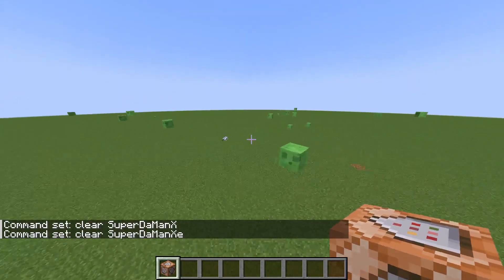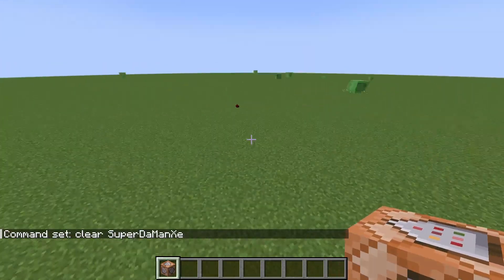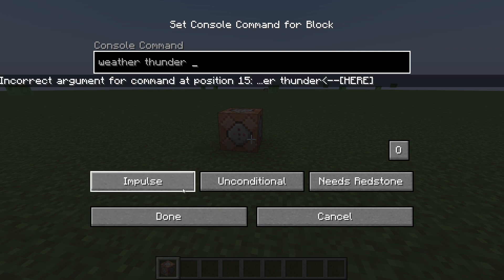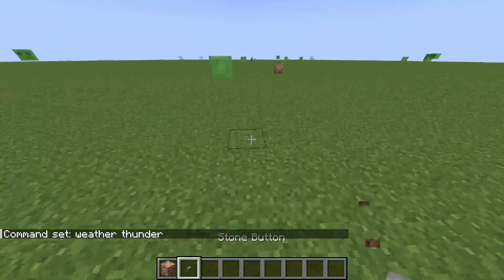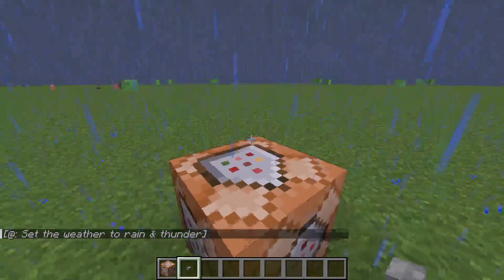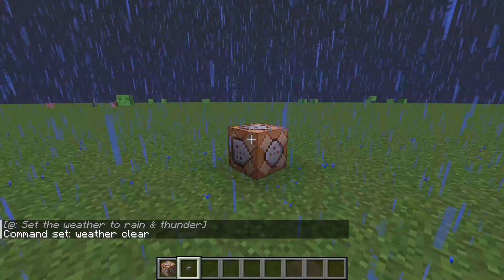Those were the three commands I wanted to show you right now. There are a few more, but I'll probably get into that in the next video. But I'll do one more real quick — weather. You can do whatever weather you want, then grab the button. It'll start to thunder, but I personally hate the rain, so I'm going to set that to clear.